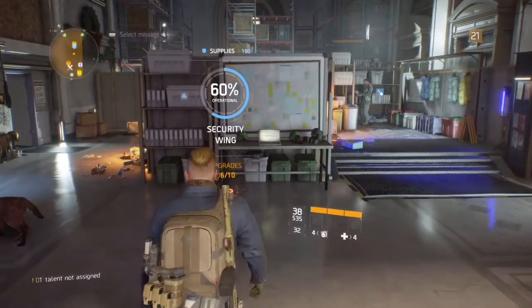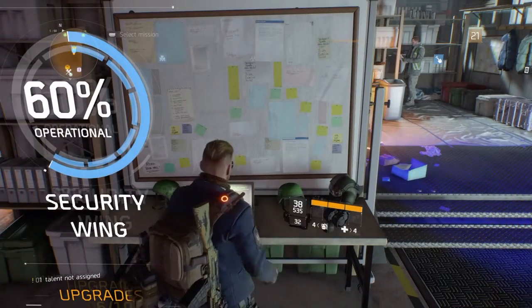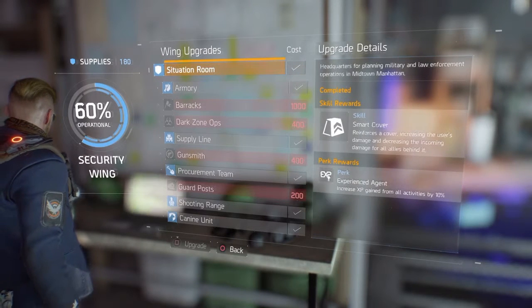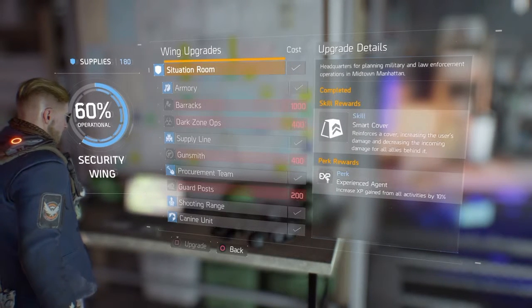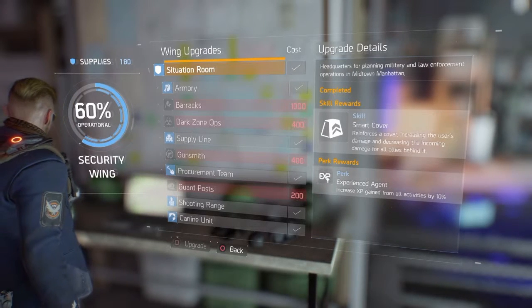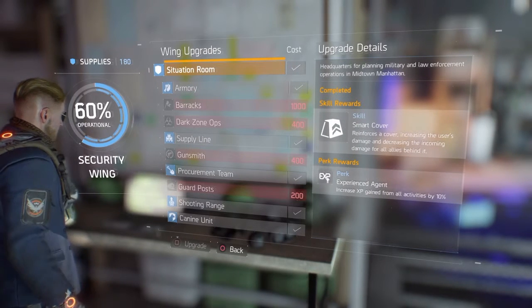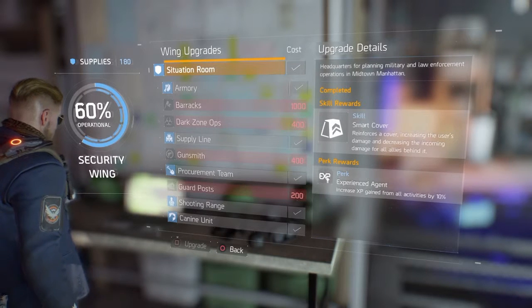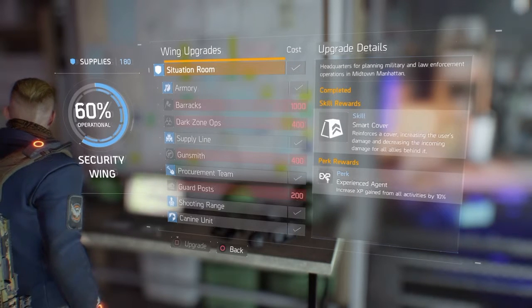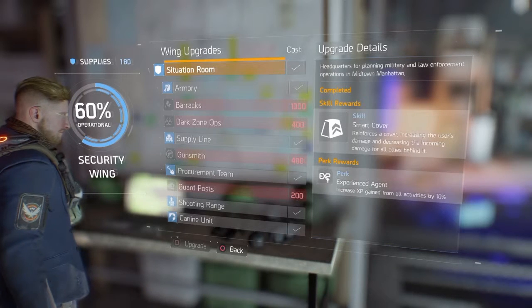To start things off I'm gonna begin at the security wing. The security wing has a lot of good upgrades and you definitely should start here. If you do the first mission for the security wing you'll get your first points, and you definitely have to do security first because it will unlock the situation room, which gives you 10% extra XP on everything you do — literally everything — which is really nice if you want to level up fast.